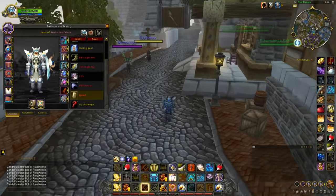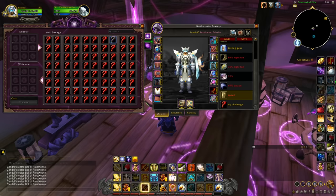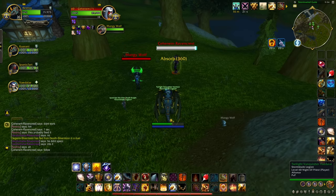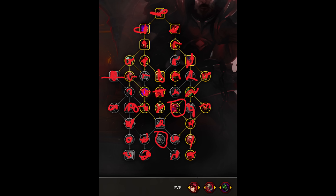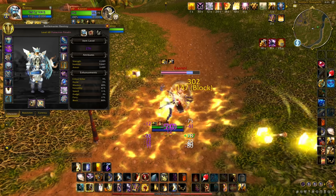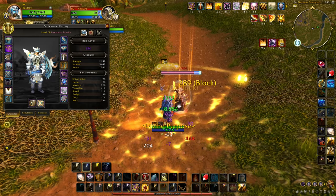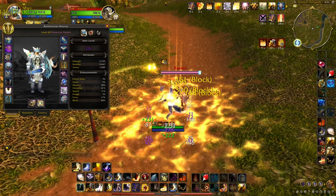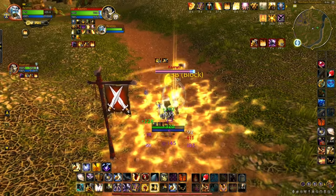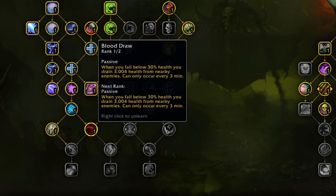Hey guys, as with every new expansion release, there are tons of bugs. It feels quite horrible to have your in-game performance be worse because of something that shouldn't exist. So I decided to spend the last few days looking through every single talent tree in hope to find as many bugs as possible to be fixed. In this video we'll look through the paladin, death knight, and warrior trees. If you know I missed any bugs, please leave a comment and I'll add it in a future video. Also, at the end, I'll go through spells that are not exactly bugs but are more likely oversights.